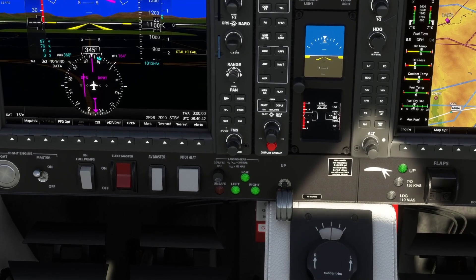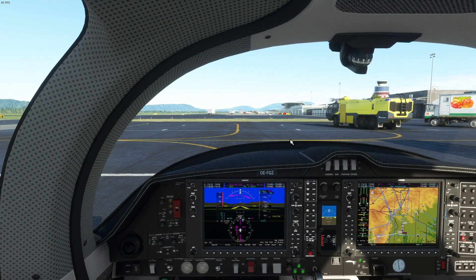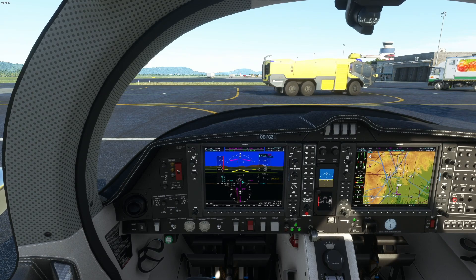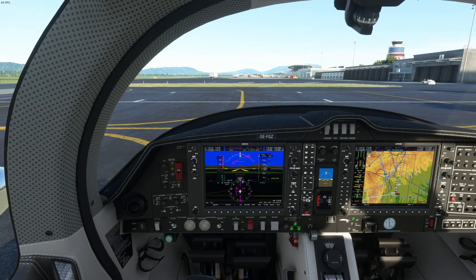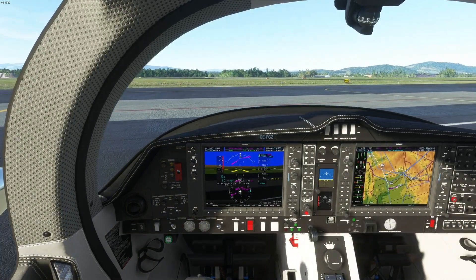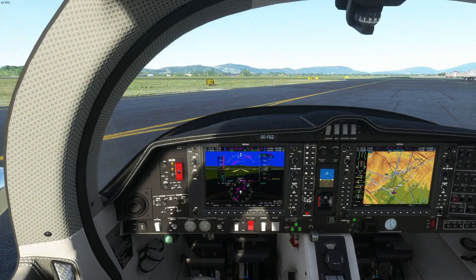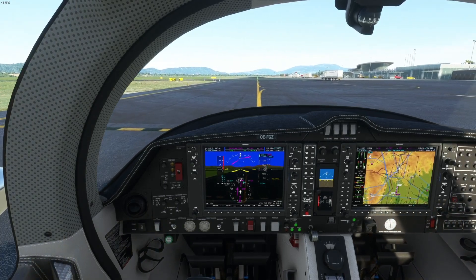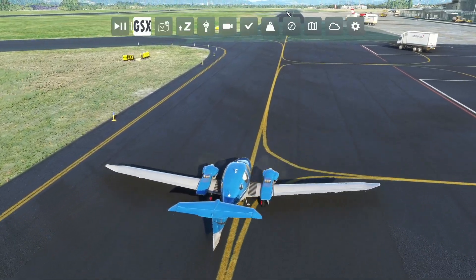Now with everything set, we can turn on the taxi light, release the parking brake, and taxi. What is this truck doing? Hopefully it won't bother us. Let's slow down and taxi out to the main taxiway. We have a lot to taxi to the runway, but I will take off from the intersection — we don't have to go all the way to the beginning of the runway.